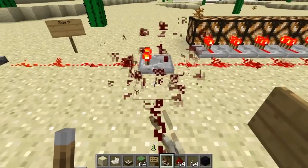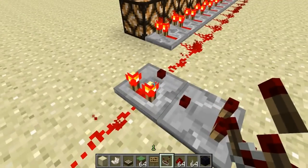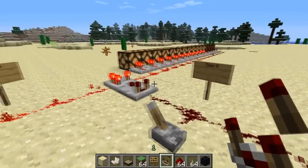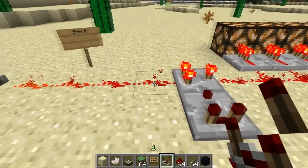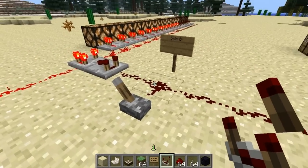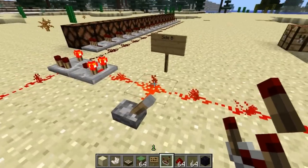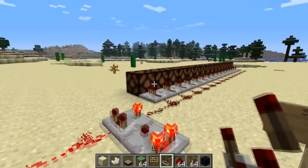If you add another redstone comparator and right-click the first one so that the little torch on the output side pops up, you can create a subtraction system. Here we have four pieces of redstone leading into this comparator, and on the side from this lever we have two. If I flick this, it turns off the lamps because you're subtracting side B from side A — two minus four is negative two, so it doesn't output anything.